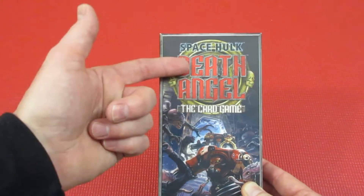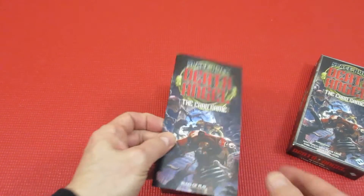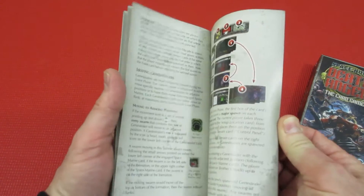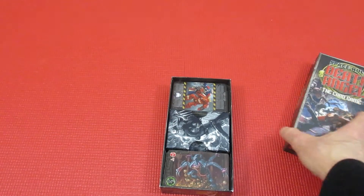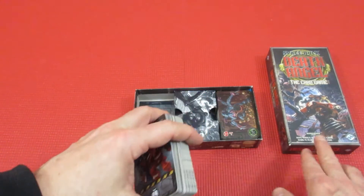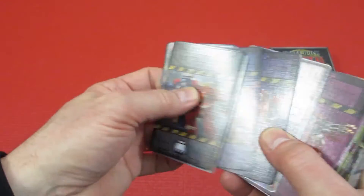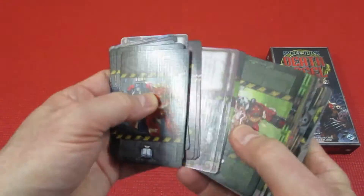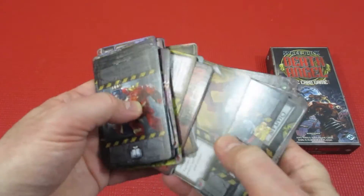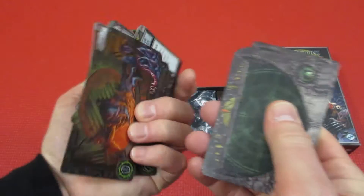Number 62 is a card game — a tiny little one: Space Hulk: Death Angel, the card game. The rules are somewhat convoluted but you figure them out quickly. You play with one to six marines, each with different abilities like psionic attacks, intimidation, and move-and-activate actions. You're going through different locations on a derelict ship fighting aliens, and you never know what aliens will show up.